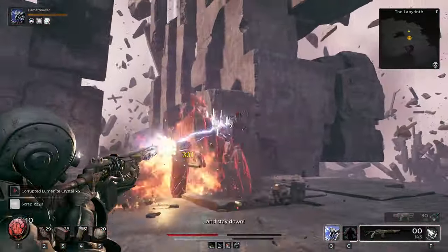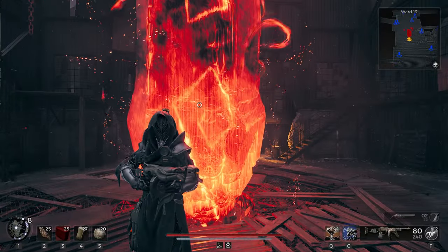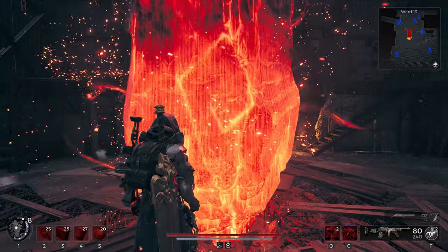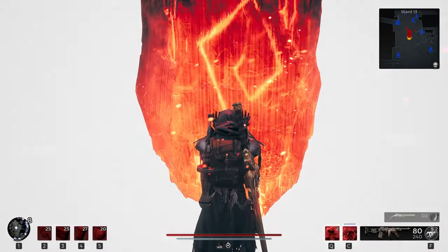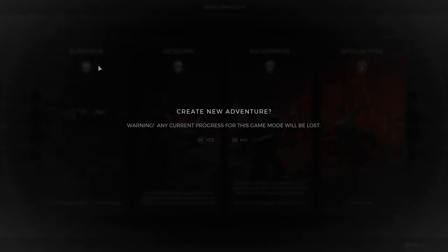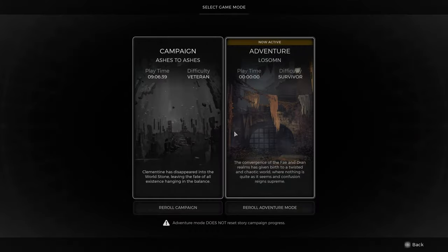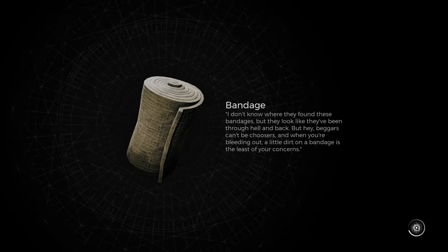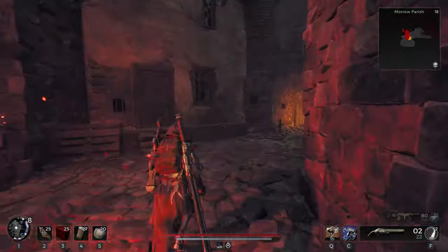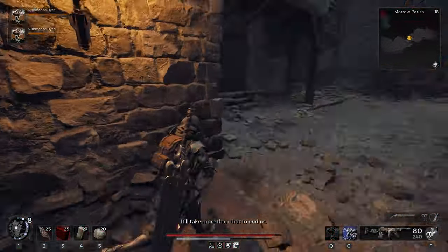This is by far the fastest way to get Corrupted Lumenite Crystals. However, the second method is a legit run — you just have to roll an adventure and choose Lawson. In case you get the Palace Courtyard, you have to re-roll the adventure until you get the starting point of Morro Parish. If you have a friend, you can do this run much faster using a small glitch.